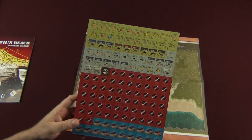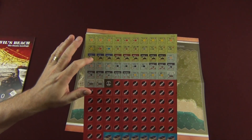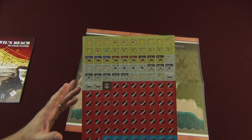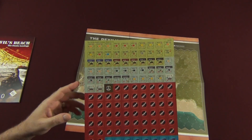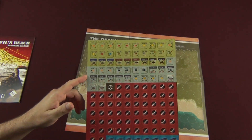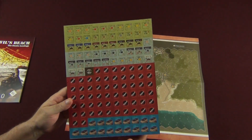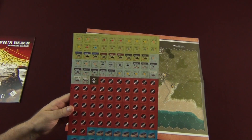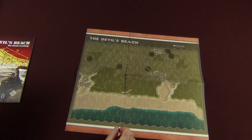Now let's take a look at the countersheet. This is what I was talking about with low counter density — not a tremendous amount of counters for both sides. You've got 29 for the Americans and 23 for the Germans, so it's a decent amount but not gigantic. The rest are fired and bunker markers. Low counter density makes it really easy to manage on a map like this.